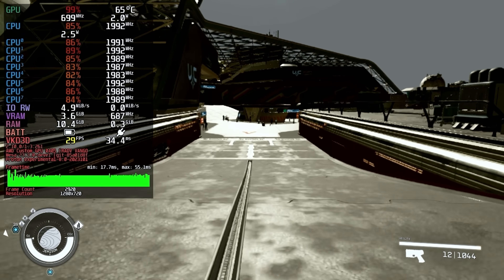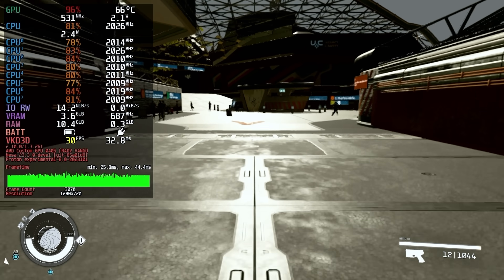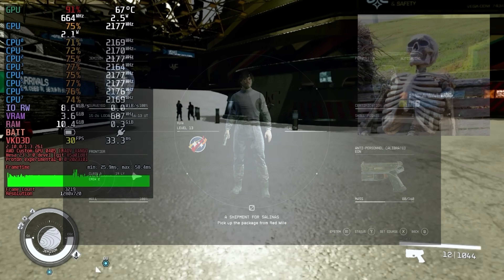Second is Battery Saver, where we try to limit the power drain so you can play away from an outlet for as long as possible. If you want your battery to last longer than the Starfield menu animations, use these settings.